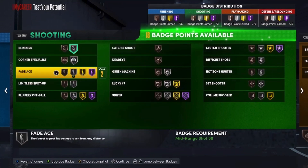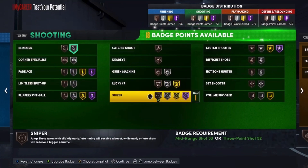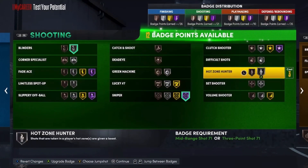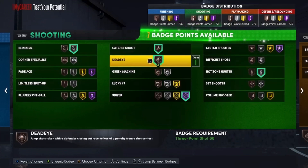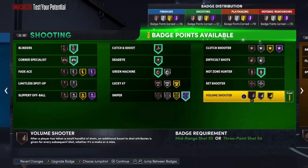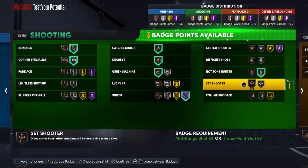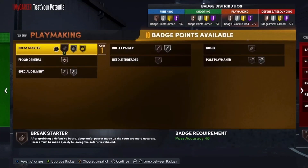For shooting badges, you want Blinders as high as possible. Sniper on Hall of Fame is obvious. Catch and Shoot, Dead Eye, Green Machine, Corner Specialist. You can only get Hot Zone Hunter on Silver because your three is a 75, not higher. Limitless Spot Up is optional. For the remaining slots, I'll put Difficult Shots, but it's really up to you.